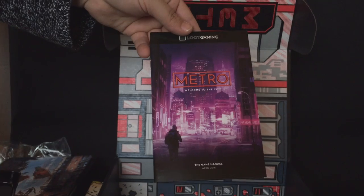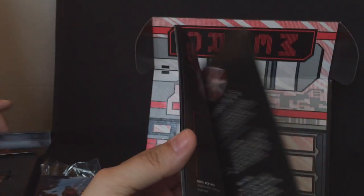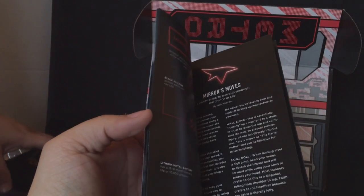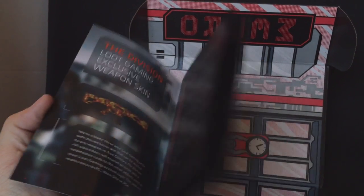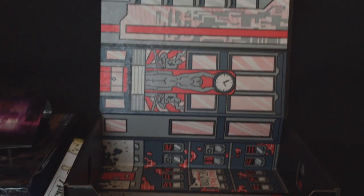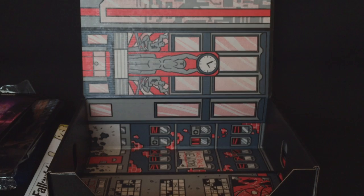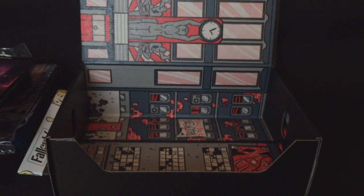Metro looks like the game manual — welcome to the city. So I'm assuming this is basically the guide detailing the items that we get. Is that it? Yes. All right, so that's it. We're going to put it all together and we'll be right back so you can see the entire content and my thoughts about this unboxing and what we received.